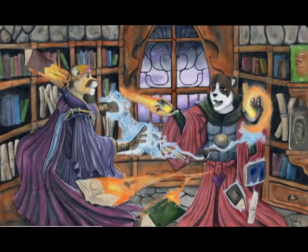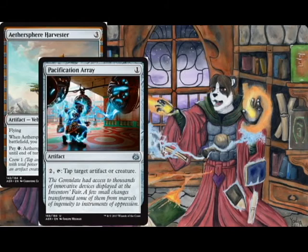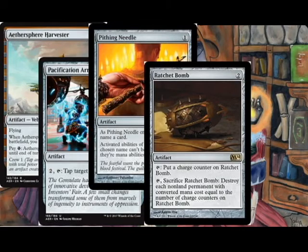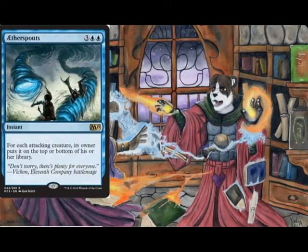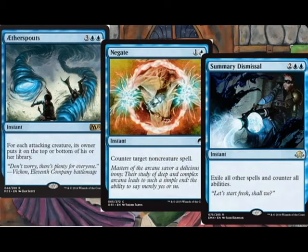For the sideboard, we have more artifacts that are good in specific situations. We have Aethersphere Harvester for flyers and to gain some life, Pacification Array to tap down big threats, Pithing Needle to stop activated abilities that are annoying, Ratchet Bomb to destroy lots of small converted mana cost things, and Trading Post to do a lot of different things that might be good. And then for other instants in the sideboard, we have two Aetherspouts for creatures that are attacking you, two Negate for non-creatures that are going to kill you, and two Summary Dismissal — mostly for Eldrazi triggers, but it counters everything by exiling.